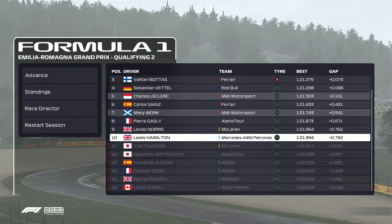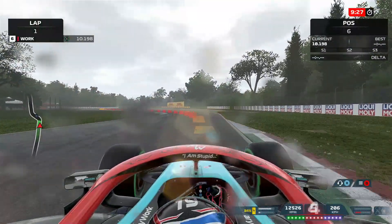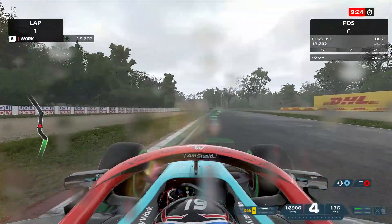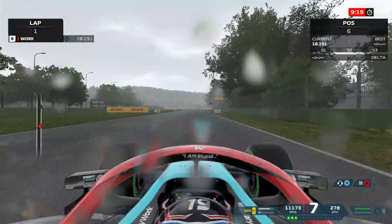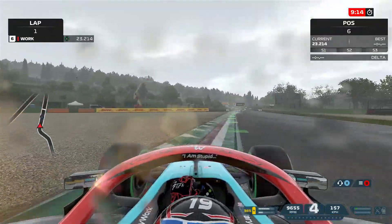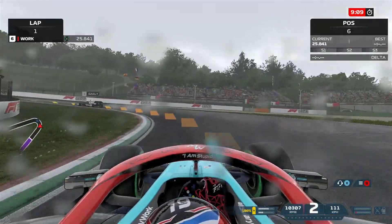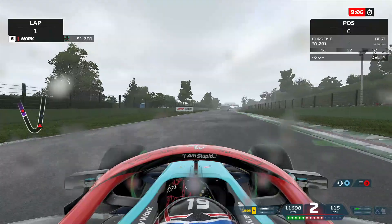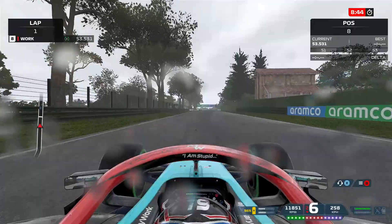Bottas has locked into starting on the soft tires without Hamilton into Q3 — first time this season he's made Q3. Tsunoda is out, as are the two Alpines, Matsushita, Aston Martin, and Russell. Still wet conditions here in Q3 for the rest of qualifying, so this is going to be fun. Driving in the wet when I practice this game is not something I normally do, as we're all over the shop. But we're still purple in sector one somehow.